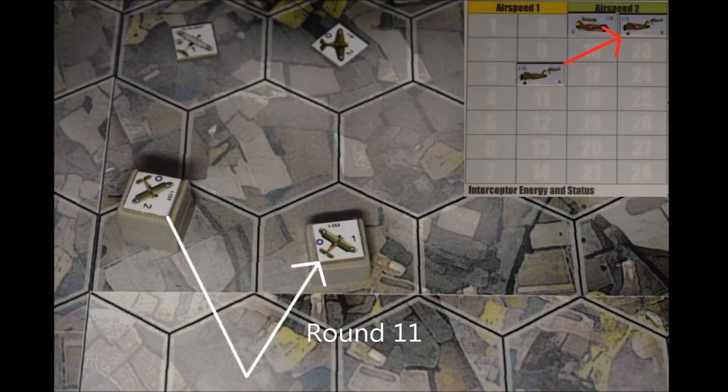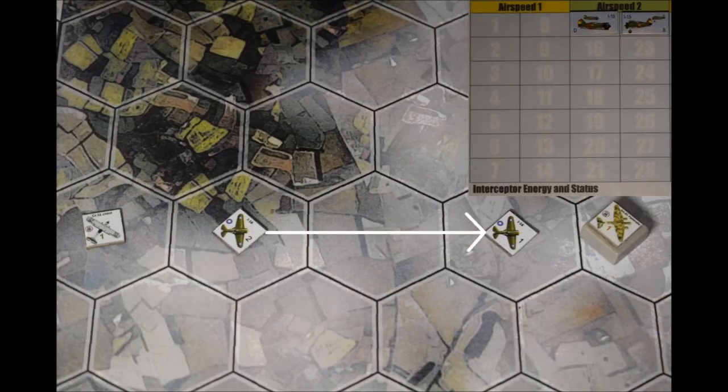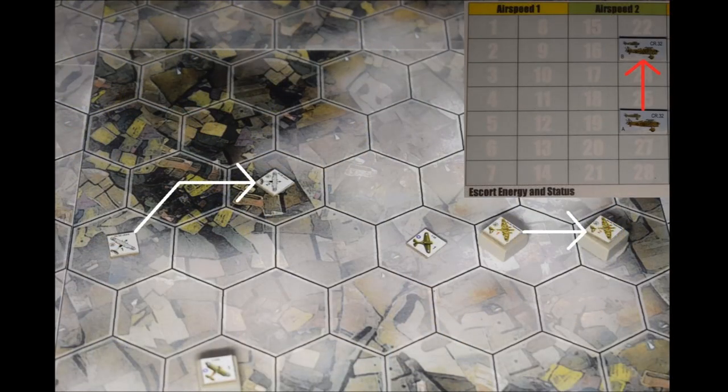On round 11, the I-15s' main priority now they've escaped pursuit is to stop the CR-32s disrupting the Moscas' impending attack on the bombers. They dive back to level 7 and try to continue their tight left turn. On a roll of 6, they once more have the good luck to succeed and to gain an extra energy point into the bargain. Their net 12-point gain for the dive takes them firmly to airspeed 2 and leaves them well placed to cover their colleagues. The Moscas close the range to the bombers, again with no net energy change. The CR-32s curve gently right in pursuit of the Moscas, but the turn and the thicker air at level 6 cost them three energy points, increasing their disadvantage compared to the vengeful I-15s.